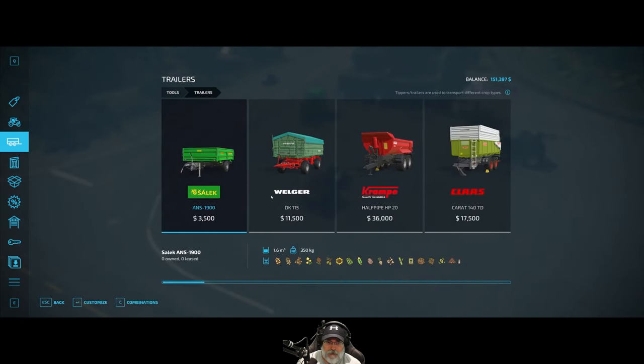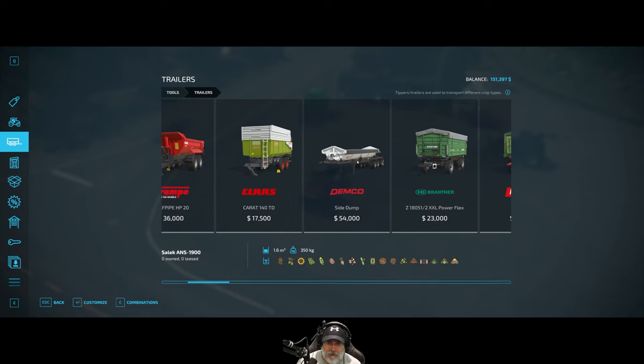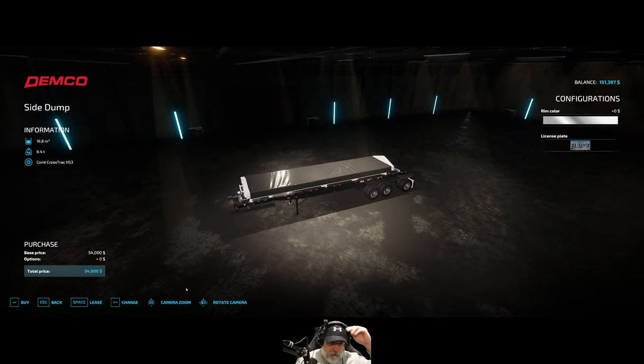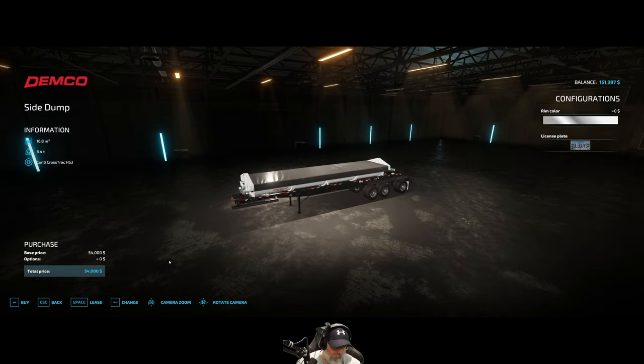We also want to go to trailers, and we're going to get this Demco side dump. We can use this for the iron too. Let's lease it first — I want to make sure I like it before I commit to it. We'll try it first and see how we like it.